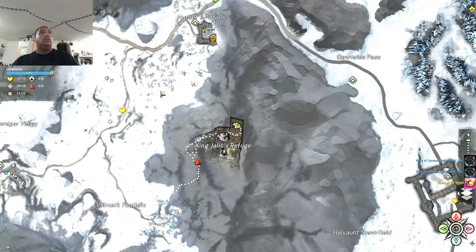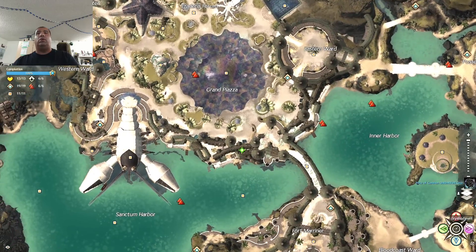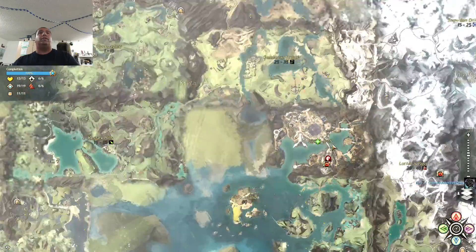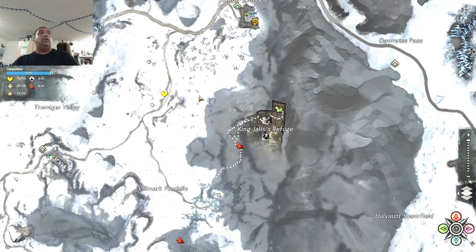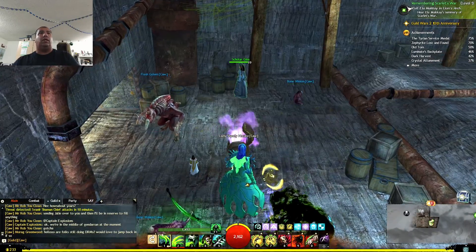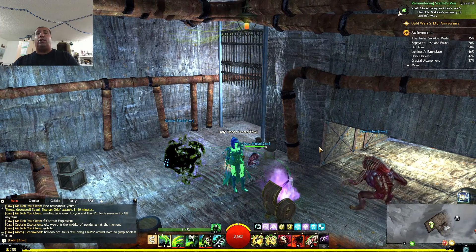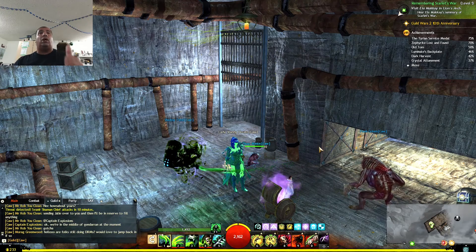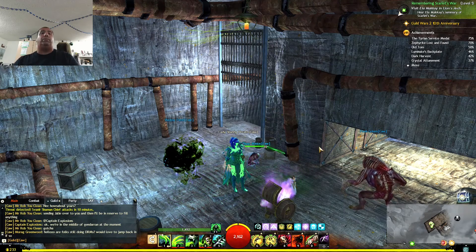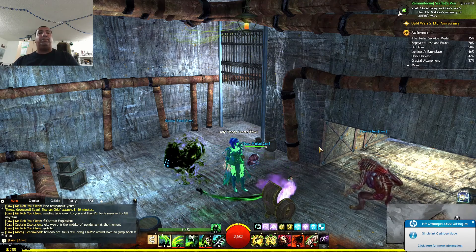To recap: you go to High Pass Haven Waypoint in Snowden Drifts, which is part of Tyria — the Shiver Peaks. We jump over here and go all the way around, like I showed you guys. Alrighty guys, I hope you enjoyed this. Thank you for watching. Please give it a thumbs up if you liked the video, thumbs down if you didn't — that's okay too. Please remember to comment, share, and subscribe. It really will help out the channel a lot, and I appreciate every time you guys watch. Thank you, and we'll see you on the next episode. Bye!